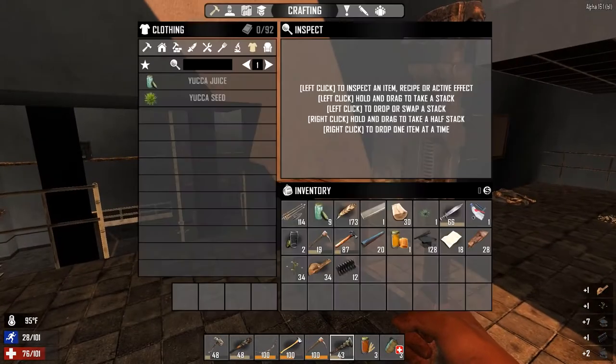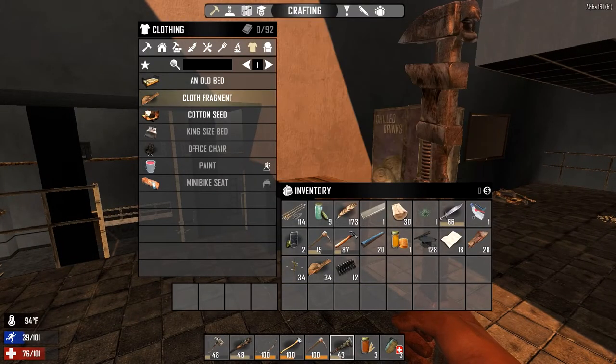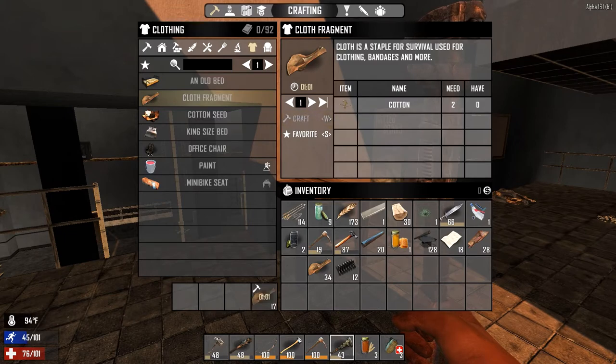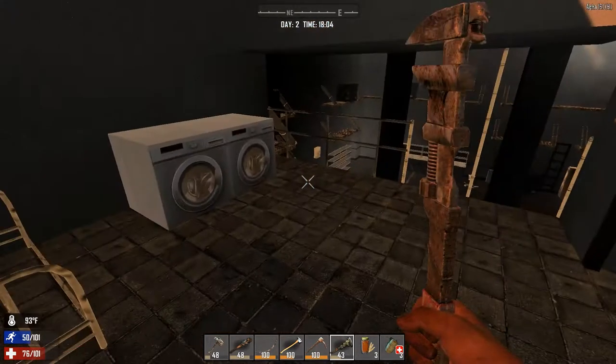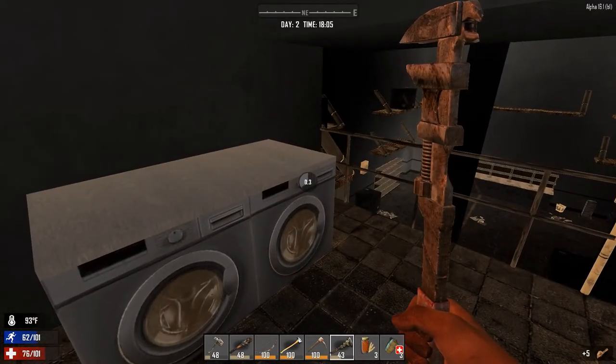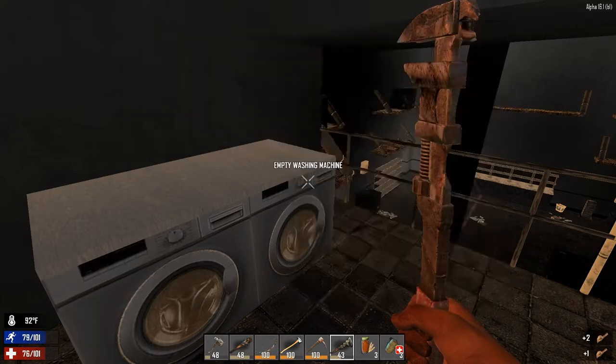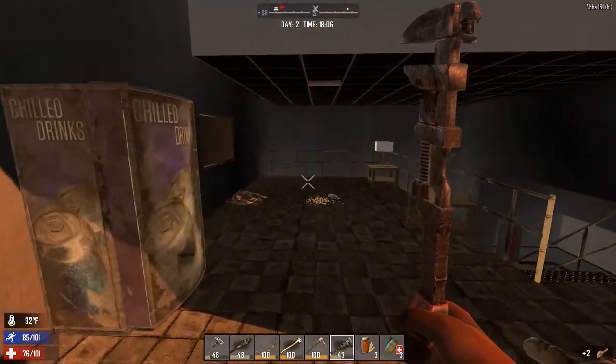There are all the springs and stuff from the beds. Let's craft those into cloth fragments to save some room. A good amount of cloth coming from that. Let's see what we've got in here - more cloth from there. And in this washing machine - some glasses! Am I wearing glasses? We're not - okay, there we go! We can wear those. Now we've got a cool set of shades!